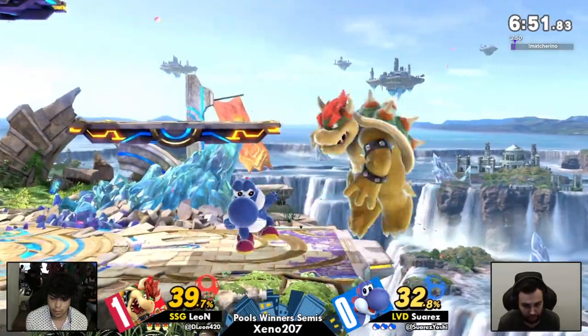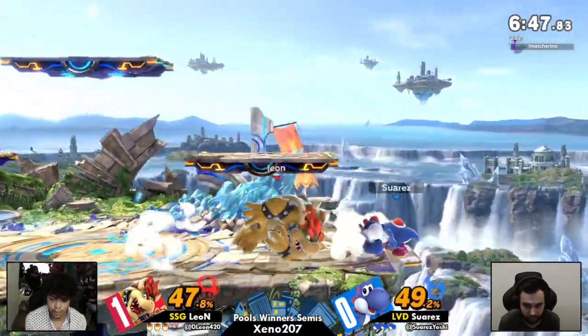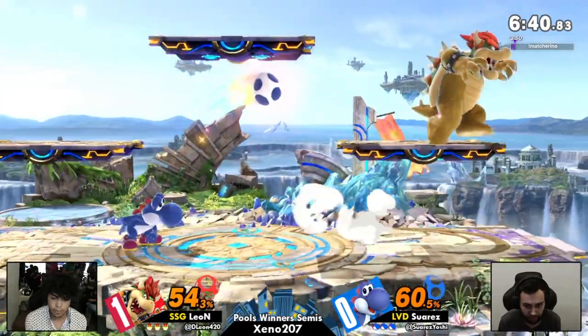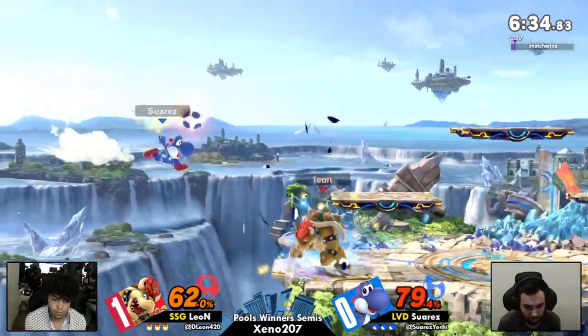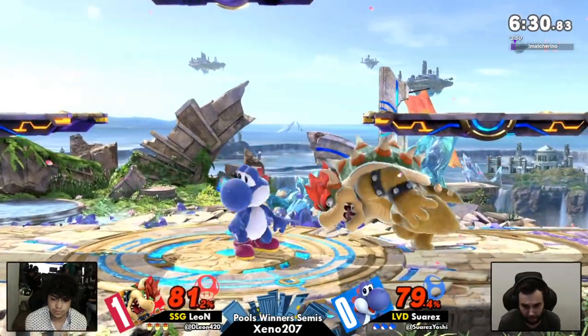Leon was actually taking a pretty aggressive start here, but Suarez is no slouch. There's the punish on the tech — Leon gets a free grab. Really good grab by Suarez on that one, actually out of range of Leon. If he had stuck out a hitbox he could have grabbed him and sent him off stage. Double jab — that is punishable by grab on shield. Sending out eggs to try to remain safe.